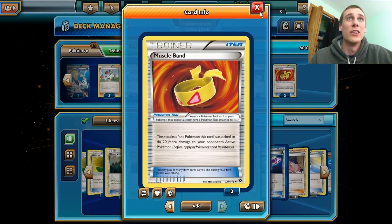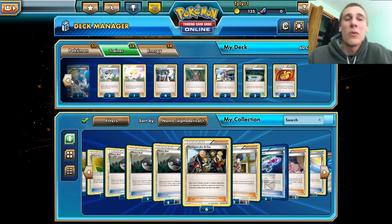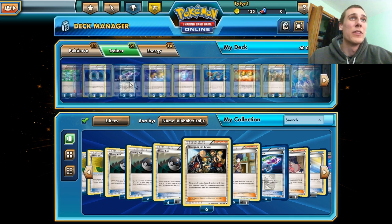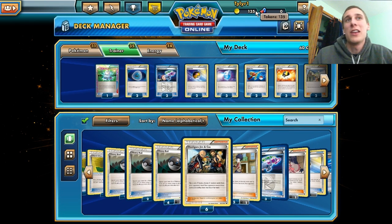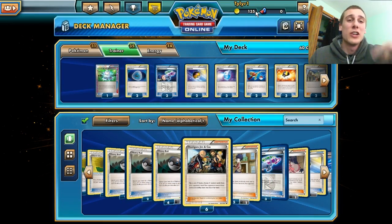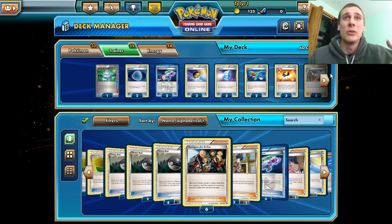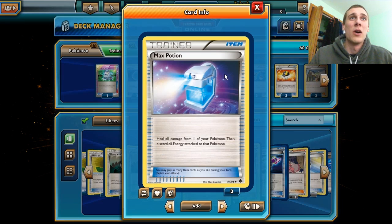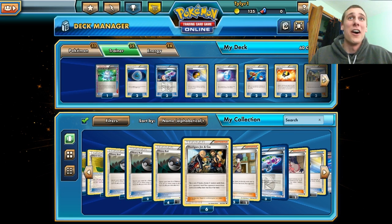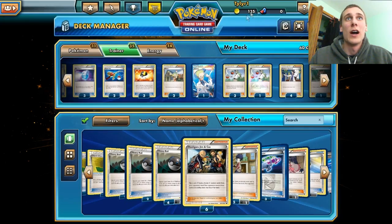We have three Muscle Bands to do 20 more damage, to power up the Xerneas attack. So we can maybe knock out an EX Pokemon in one hit, combined with the Hypnotoxic Laser, which would do exactly 170 damage — so if we need to knock out a Genesect or something like that, we could do that. We also have two Dark Patches to get that energy acceleration going even faster, a Computer Search, three Max Potions — because Max Potions are awesome when you have the Fairy Transfer thing — two Level Balls, three Ultra Balls, and two Super Rods, and then a buttload of Supporters.